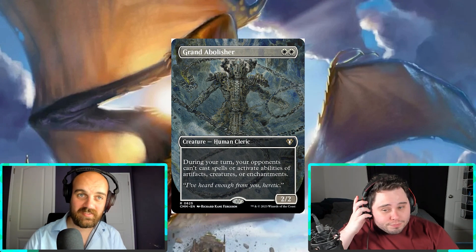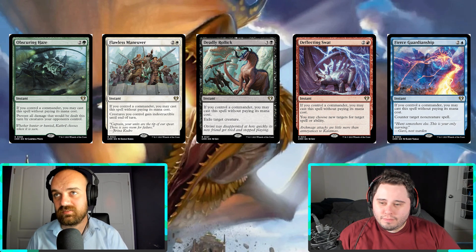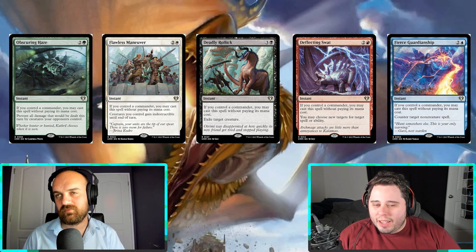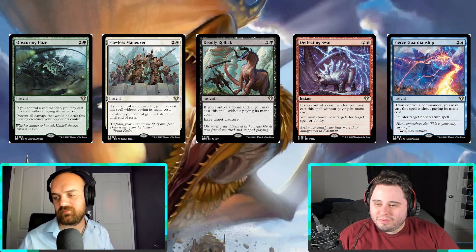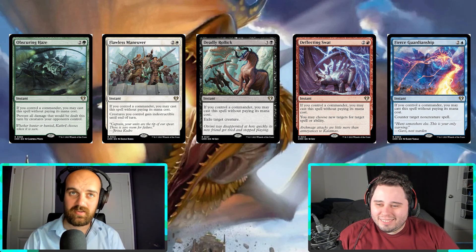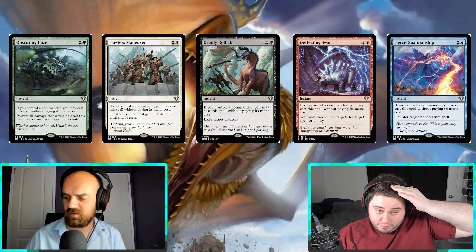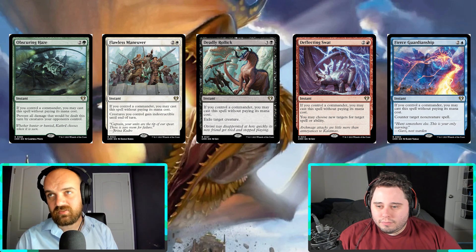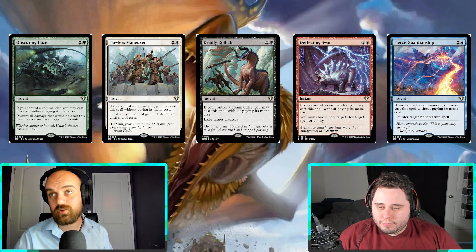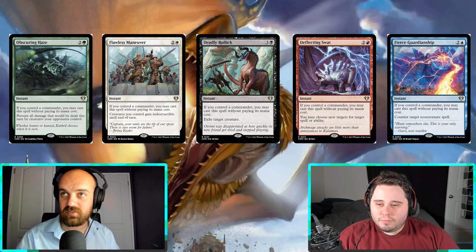Now I want to talk about this cycle where, if you control a commander, you may cast this spell without paying its mana cost. They're all instants — the instant free commander cycle. None of these have been reprinted except Flawless Maneuver, which got reprinted in one of the All Will Be One pre-cons. The cards are Flawless Maneuver, Deflecting Swat, Fierce Guardianship, Obscuring Haze, and Deadly Rollick. They were only originally in the 2020 Ikoria pre-cons.